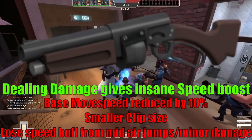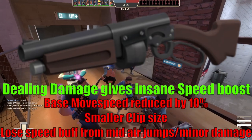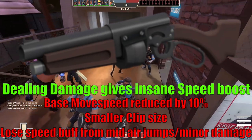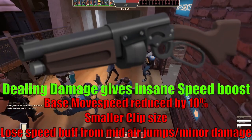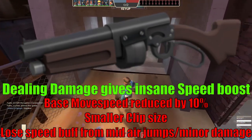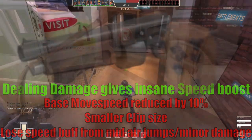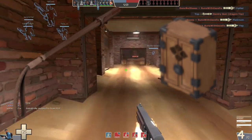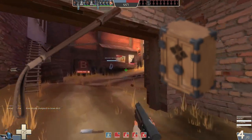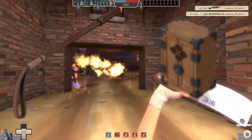As for what this weapon actually does, it grants you a speed boost as you deal more and more damage to enemy players, at the cost of reducing your base movement speed by 10%, as well as your clip size by two shots. The speed boost granted by this weapon can be quite amazing, considering it actually takes you up to the in-game speed cap, meaning weapons like the Disciplinary Action and Conch don't actually affect you since they can't boost your speed any further when this thing is fully cranked up.